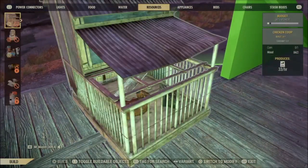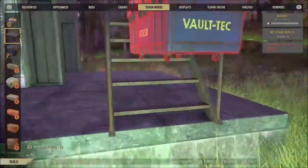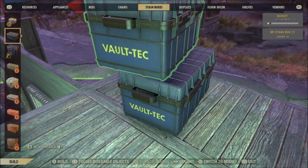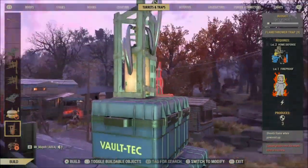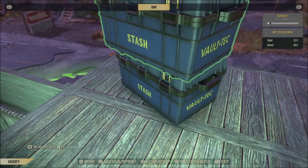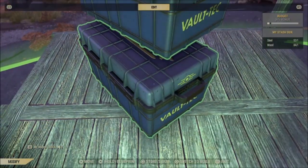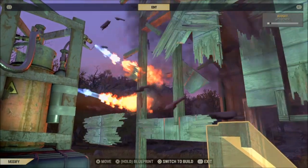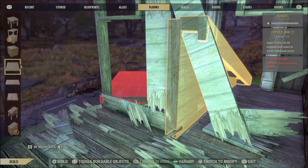The way I remedy this, because it's quite high up: I get two stash boxes, put them on top of each other, get the flamethrower trap and place it on top. You can then grab your bottom stash box, spin it around a bit more, and now we should be able to hit that doorway. Trigger it — and that's destroyed as well. Fantastic.